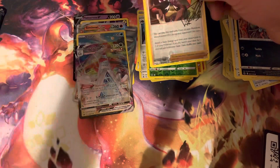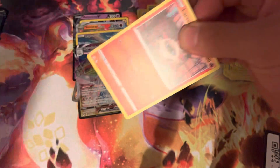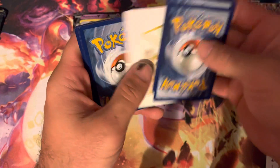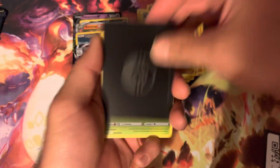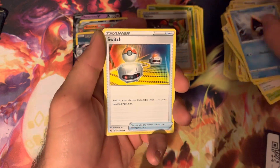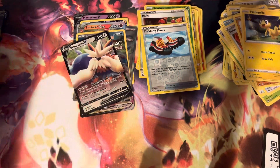Got a nice Dialedon V-Max and a Rehan auto card. We're almost done — we have one more pack after this. Let's see if we can get some last pack magic. Snow, Runt, Switch — come on, we need something here. All right, last pack.